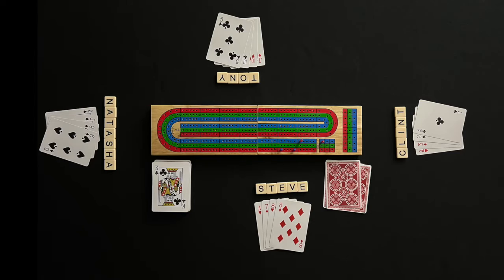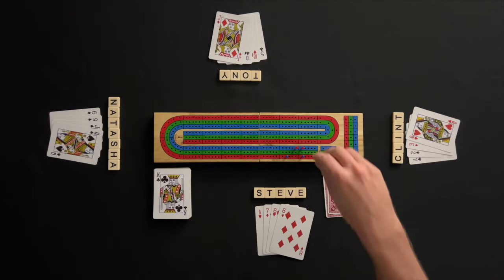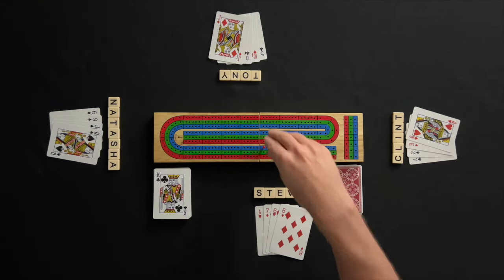The player left of the dealer is first to count their hand. The start card is the king of clubs and can be used while counting hands. Natasha scores two points for a 15 with the nine and the six, three more points for the jack-queen-king run, and four more points for the flush of four spades in hand. Natasha's team scores a total of nine points.